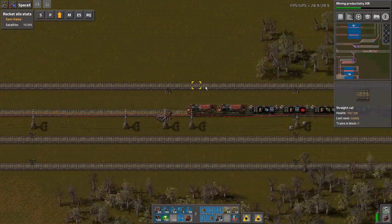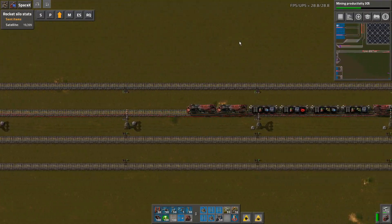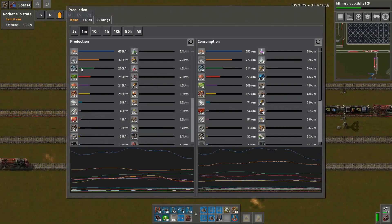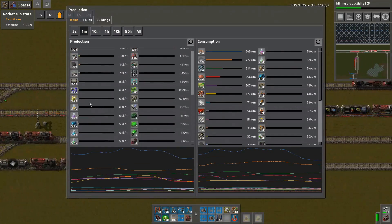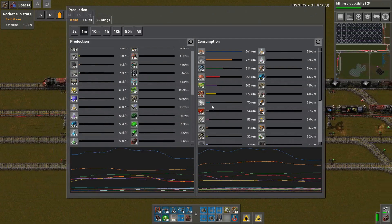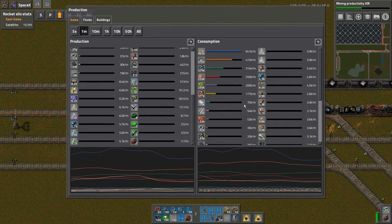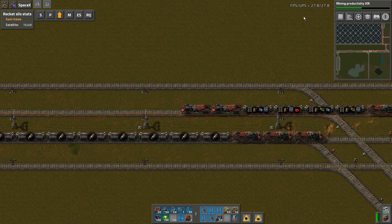Welcome back to Factorio MSX Gigabase. UPS is playing games with us - how are we doing otherwise? Let's do one minute. Just shy of 400,000 iron. The sciences - well these are the most important, probably followed by that one. Space science can jump around. It looks like we're basically doing our 6,000 per minute and that's probably why things are stressed.